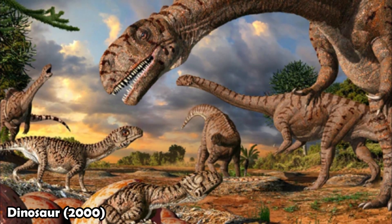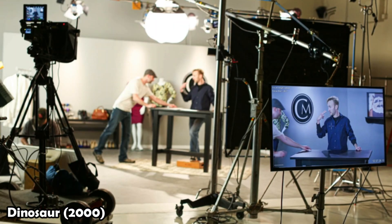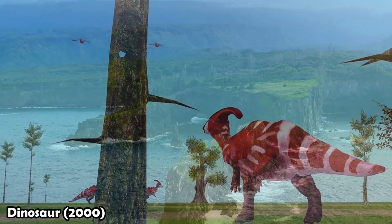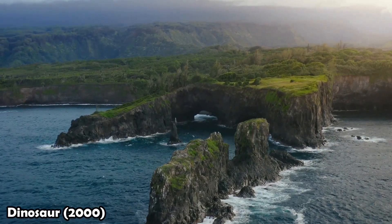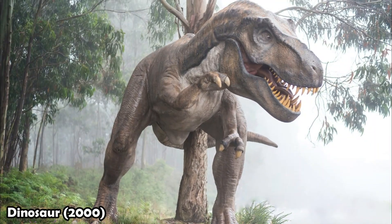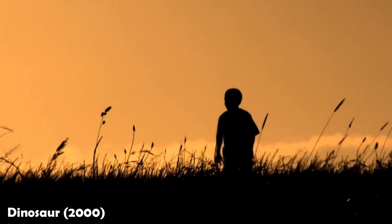How did Disney bring dinosaurs to life? Released by Disney, Dinosaur was groundbreaking for its time, utilizing a combination of live-action backgrounds and CGI animation. This innovative approach brought the prehistoric world to life in a way that had never been seen before. Imagine watching lifelike dinosaurs roam through real-world environments, creating a sense of wonder and immersion.